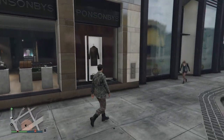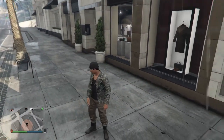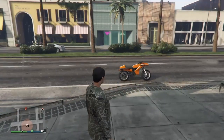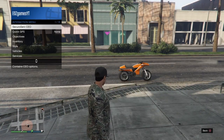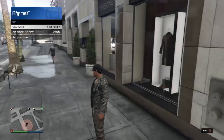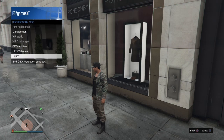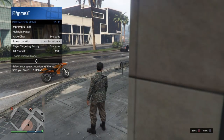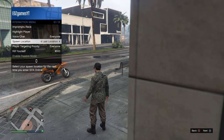The first priority if you want to do the invisible ankle glitch is you must have a CEO — the cheapest one is like four million or something like that. After you have that, go to CEO, go on management, go on style, and find the Warlord. Your small location must be set to last location or else this is not going to work.